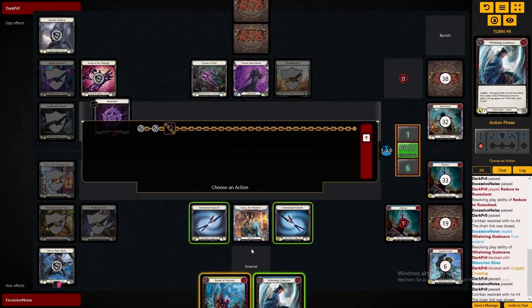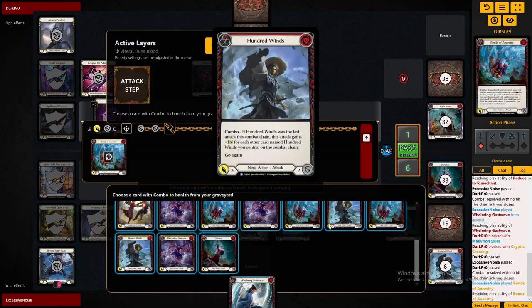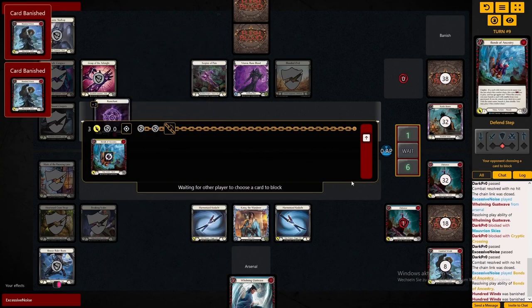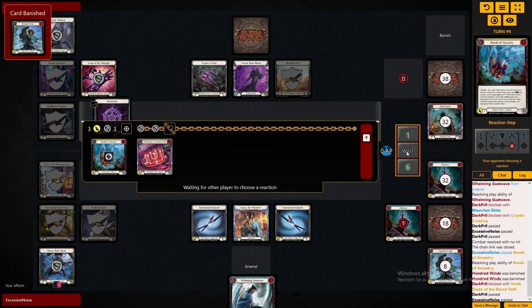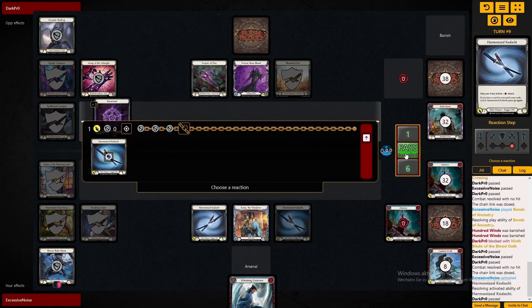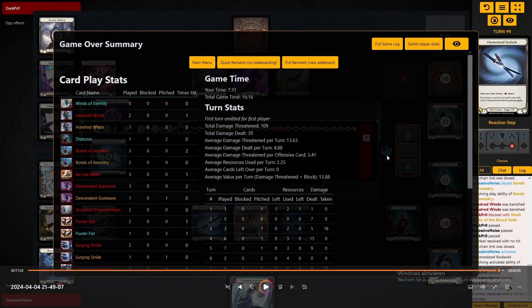That game — even with Arcane Barrier, Viserai can win those. It's quite volatile, especially if he plays a more efficient list. But Katsu also has his chances here. Super interesting matchup, and I think it will be more relevant in the future — the Viserai deck turns out to be super good at the moment. I've played a bit more Katsu over the last day, so if you want to see some of that gameplay, just click on the next video, leave a subscribe, and I'll see you then.